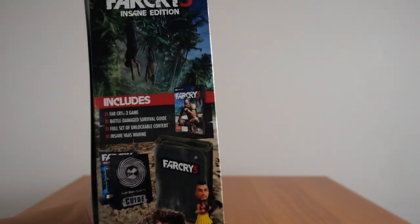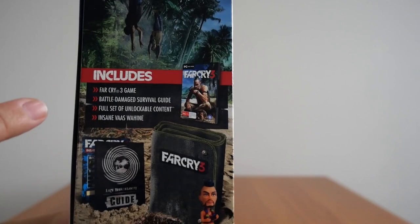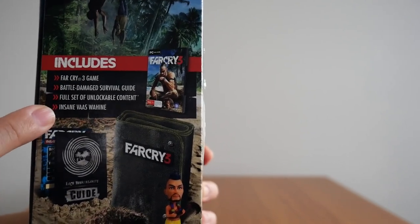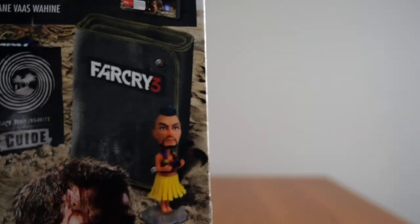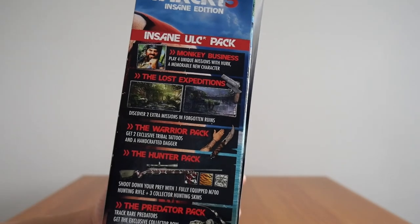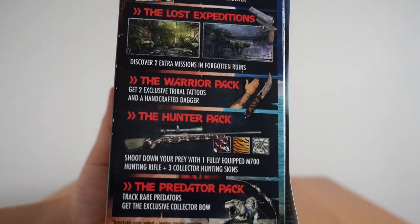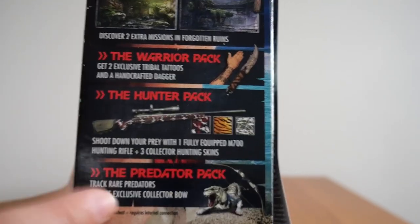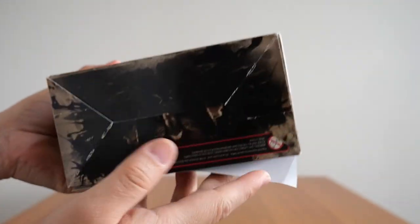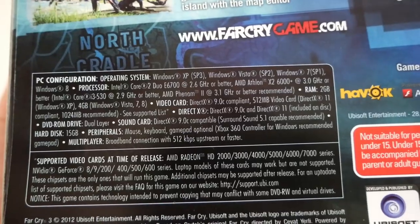On one side it shows you the contents of the box: you get the Far Cry 3 game, the Battle Damage Survival Guide, the full set of unlockable content, and an insane Vaas Wahine bobblehead. On the other side is information on the Insane ULC pack: Monkey Business, the Lost Expedition, the Warrior pack, the Hunter pack, and the Predator pack. On the back are the game details and system requirements near the bottom.